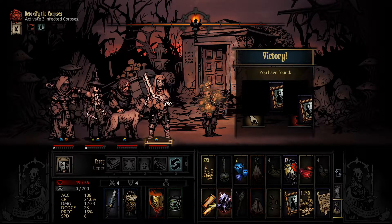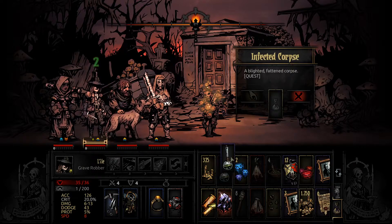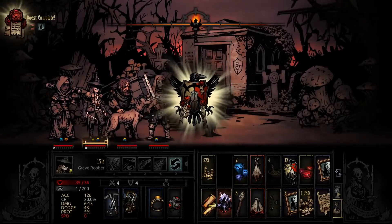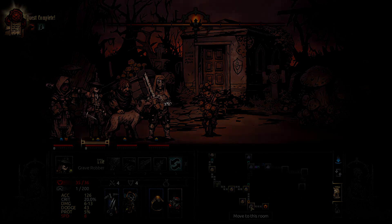We get rid of the food to free up space and hope we don't get an eating proc. Actually, if we're going to get rid of it we might as well use it first. It's annoying because now we have a space anyway. I run up to check a couple of curios quickly since there don't appear to be any more battles, and we'll return if anything interesting happens.